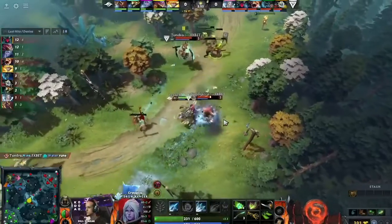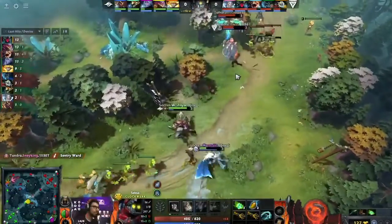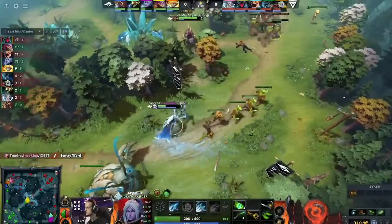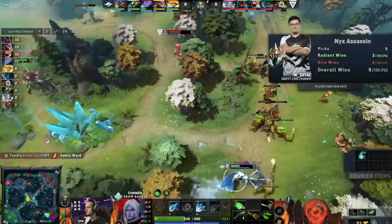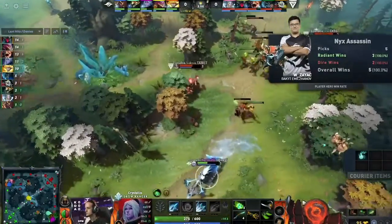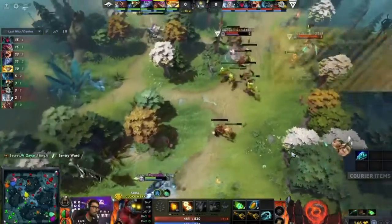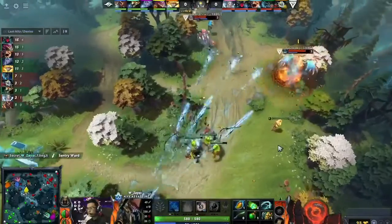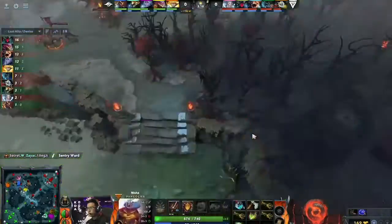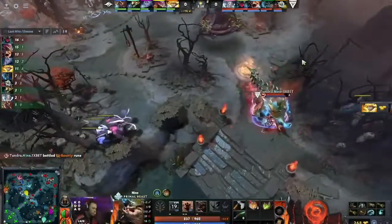If they can make this bottom lane go a bit better for them, it's also going to help that. Nice damage coming out. Visage hurts, man. These little clashes back and forth. You can see a bunch of 100% win rates on some of these heroes — the Primal Beast for Nine, and also Zayats on the Nyx Assassin, also 100%. Nisha going for a little bounty rune steal. Nine says no sir.